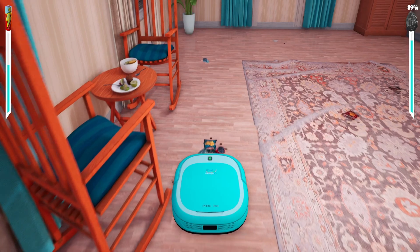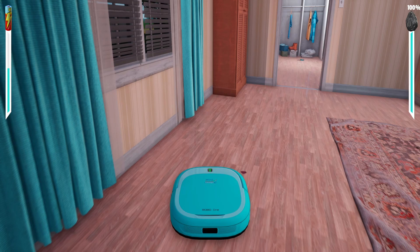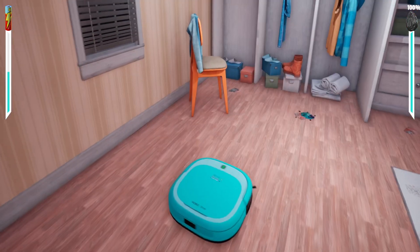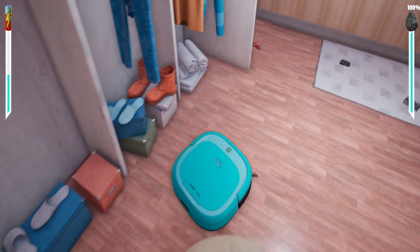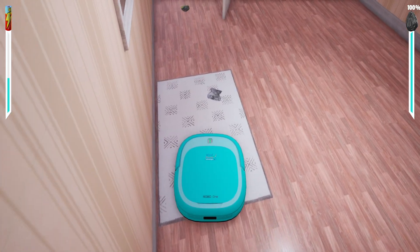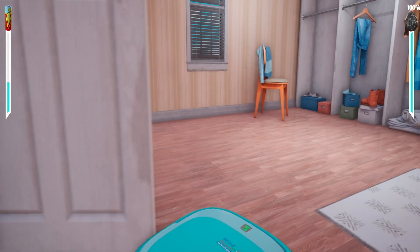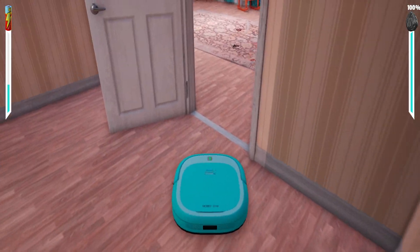I'm going to have to go on the rug though — I can see stuff in the middle. I'll try and do the outside bits first. We're going to have to go in the bathroom too — let's get the bathroom out of the way, there are a few bits and pieces here. It says 100% at the top right but I'm not sure how that works — maybe when I go to the charging point it'll tell me how much I've cleaned. I want to try and do this in one run.